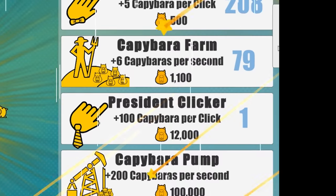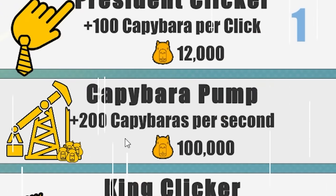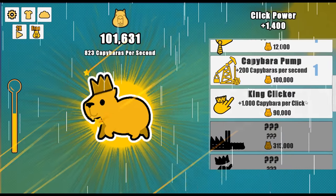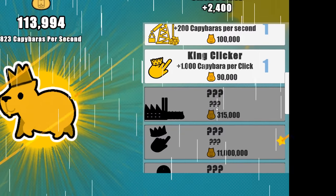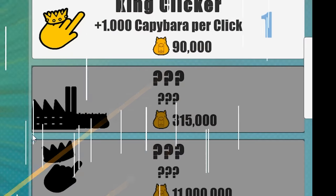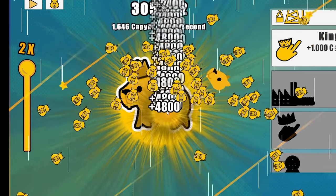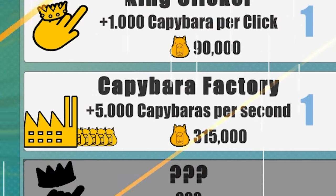Okay, we can now buy the capybara pump. It costs 100,000 and I get 200 capybara per second, so let's get that. And at 90,000 I can now buy the king clicker, plus 1000 capybara per click. I need 315,000 capybara to unlock whatever this is — it looks like an oil plant or something. Oh, it's a factory! It's going to give us 5,000 per second, so we definitely want that.